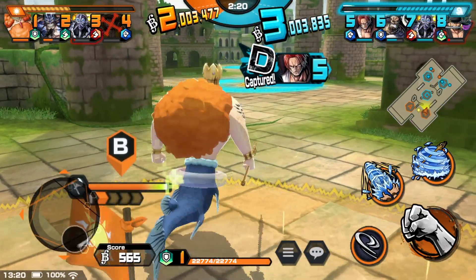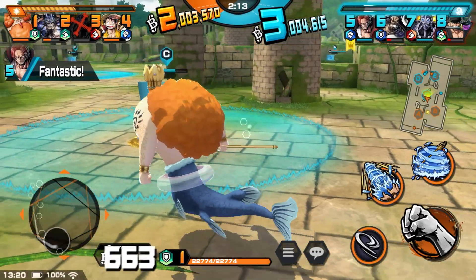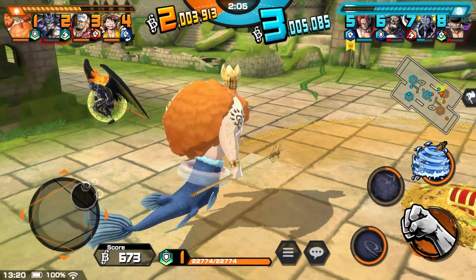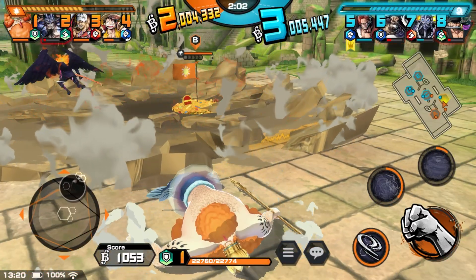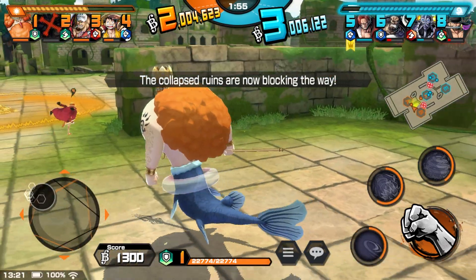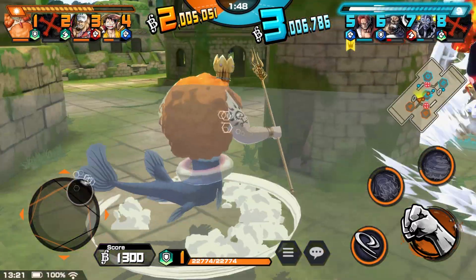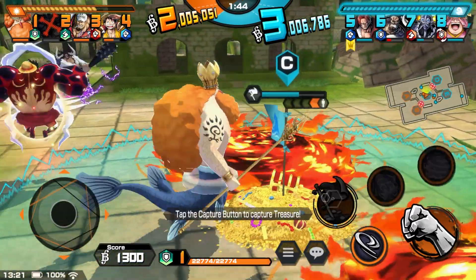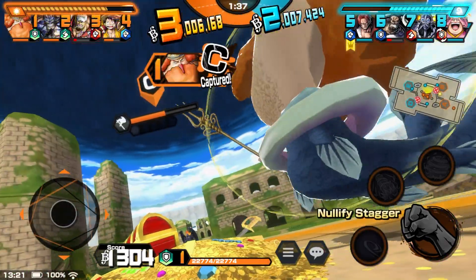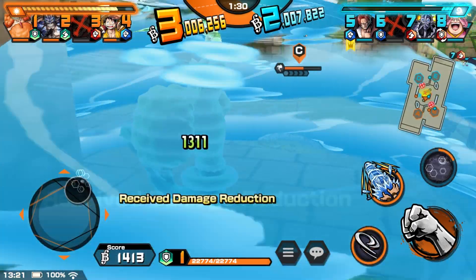Let's go, defend up B! I just healed 30% — heals when your allies get KO'd. Just holding it down here. Got the Kamehameha and everything ready. Who wants smoke? Stay on the flag Luffy, stay on the flag! I can't get it, need your help. It's a hold skill, I think — keep them out.